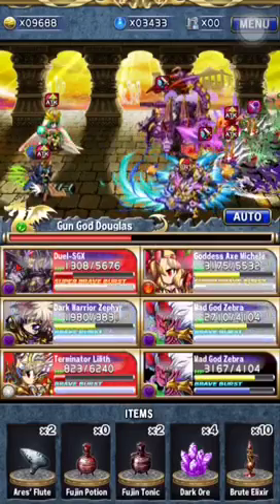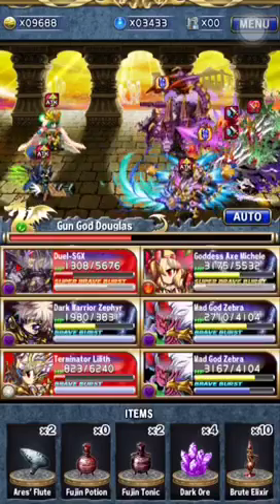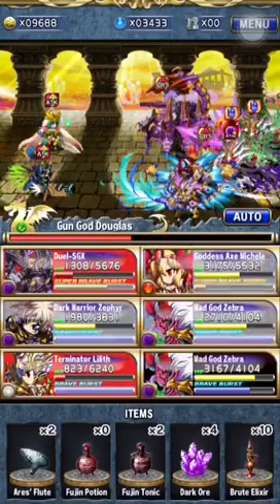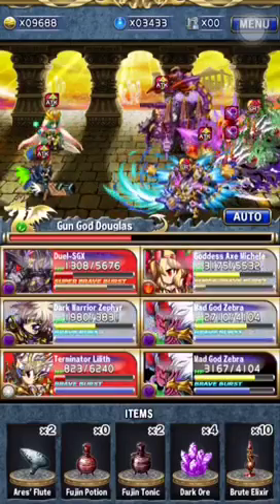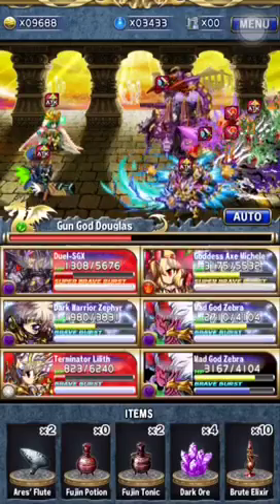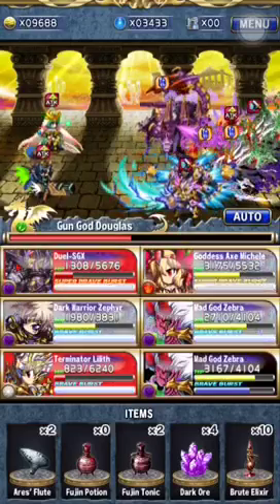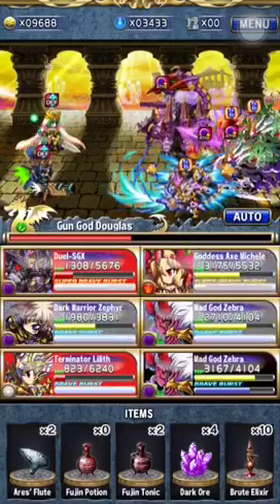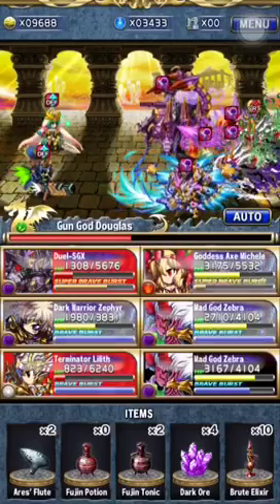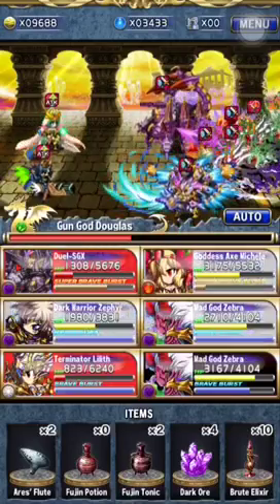We want to make sure we can kill them — we don't want any deaths this round. We're just going to Brave Burst with everyone who can actually attack and hope for the best. So Zebra, and Zephyr.